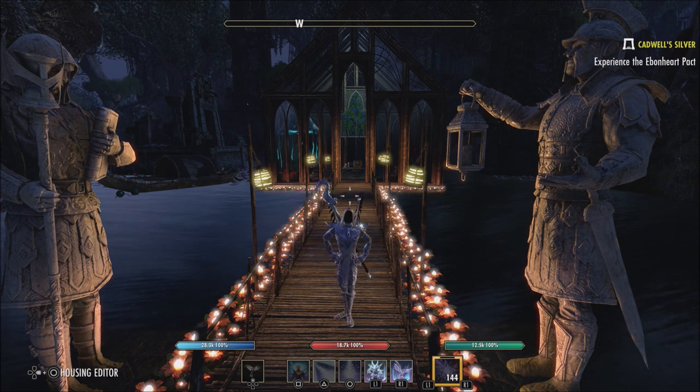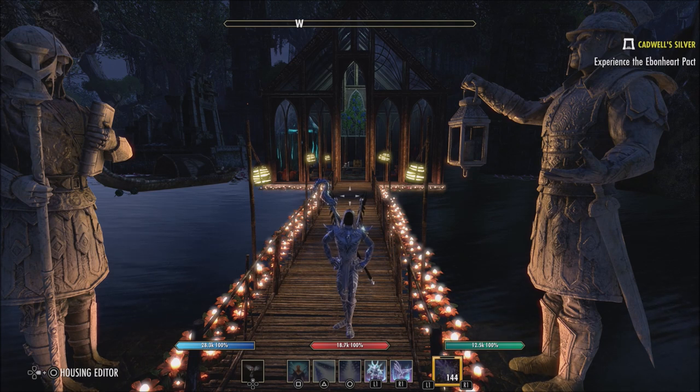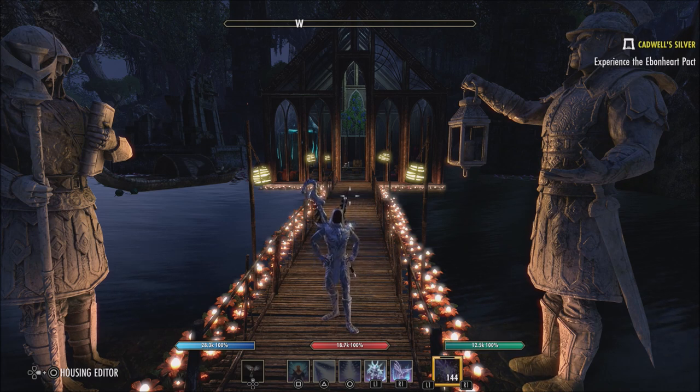Last but not least we have Hrothgar. Hrothgar is a DLC, so you won't be able to play there unless you own it or have ESO Plus. But Hrothgar is where I think most people are going to be hanging out — Maelstrom Arena. Just like Dragon Star Arena, you can play it on normal or vet and get the weapons in a more upgraded version on vet. There are so many different weapons available within Maelstrom Arena — the Inferno Staff, Lightning Staff, Eye Staff, Bow — it's hard to get exactly what you need to drop.